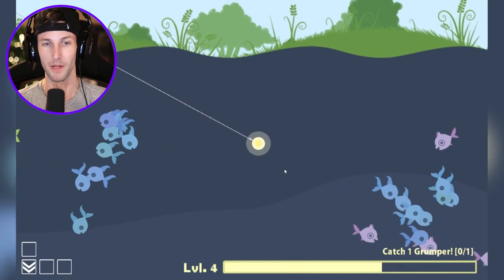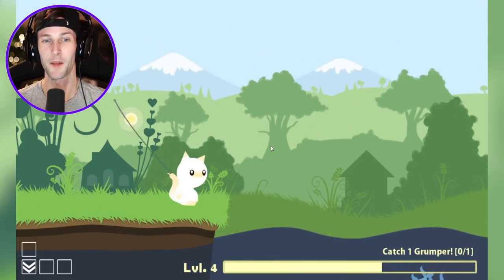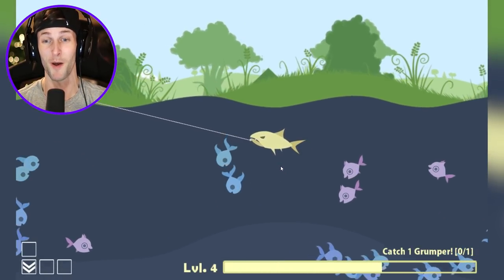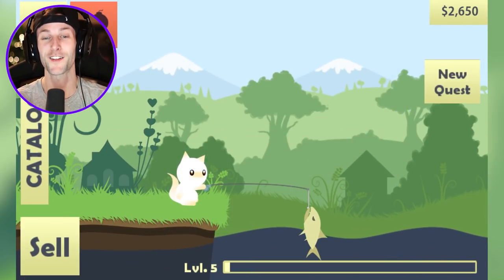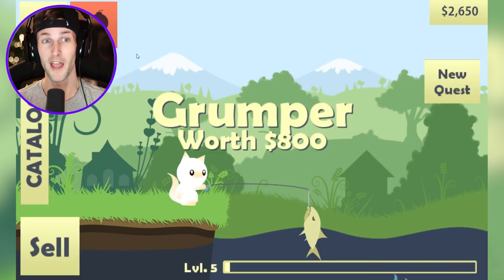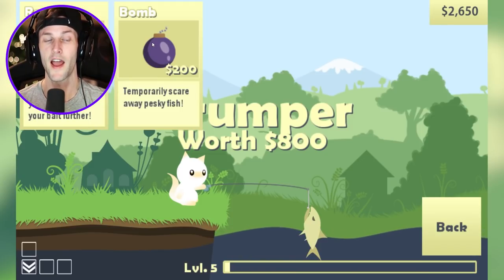I haven't upgraded any abilities either, so hopefully we can get some. You can get like bombs and rockets and a bunch of others. We got him — we got the grumper fish! Let's go! That happened a lot quicker than I thought it would. We just unlocked some attachments — rockets and bombs!